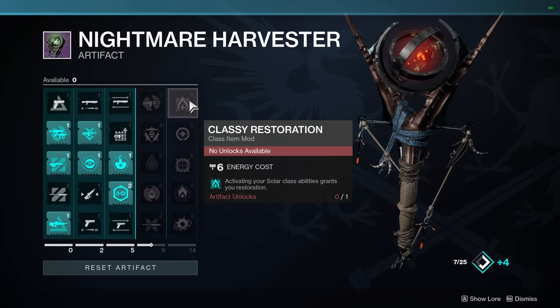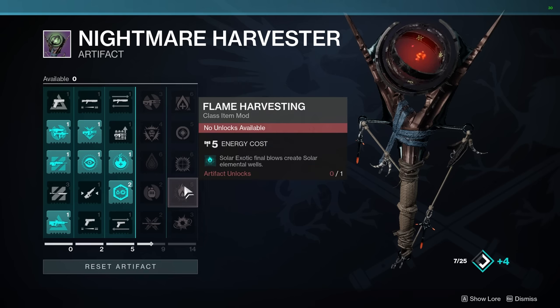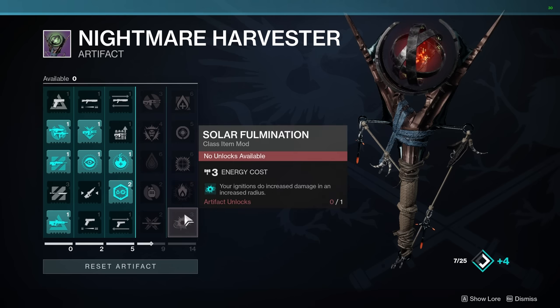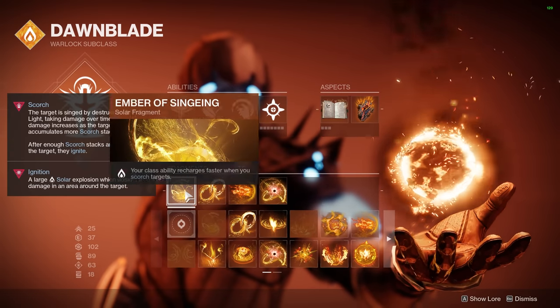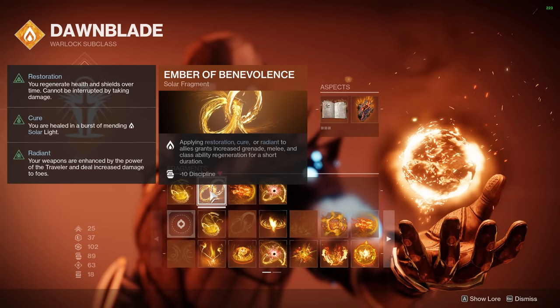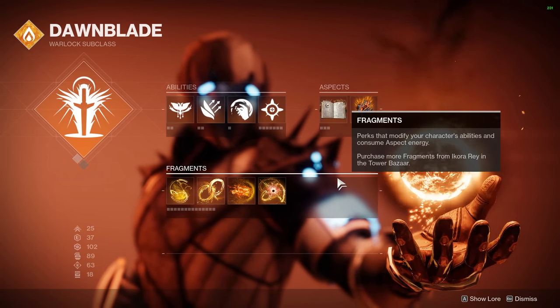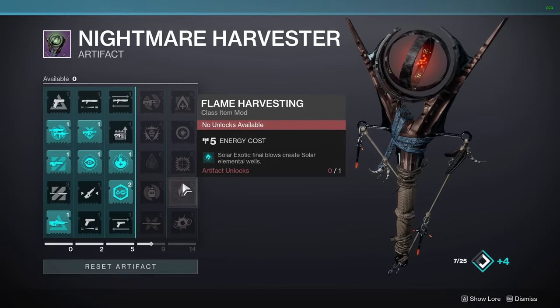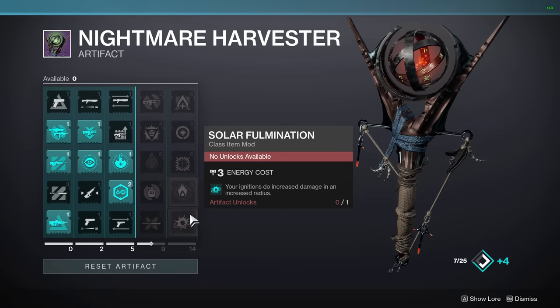Finally, column five has a bunch of different mods: Classy Restoration (activating your solar class ability grants restoration), Radiant Orbs (picking up an Orb of Power makes you radiant), Rays of Precision (while radiant, solar precision final blows cause combatants to ignite), Flame Harvesting (solar exotic final blows create solar elemental wells), and Solar Fulmination (your ignitions do increased damage and increased radius). All of these are really good. If you take the time to look at Solar 3.0 and learn what terms like scorch, ignition, restoration, cure, and radiant mean, you'll see just how good this column is — it heavily aids Solar 3.0 builds.